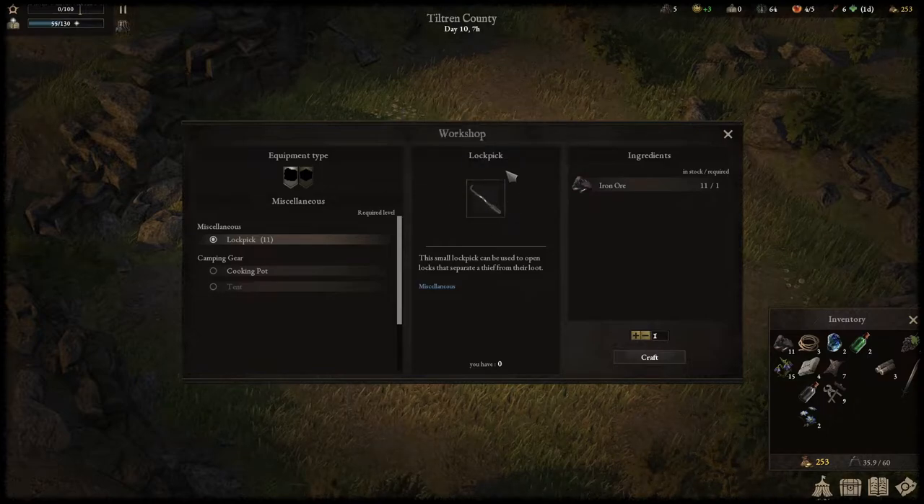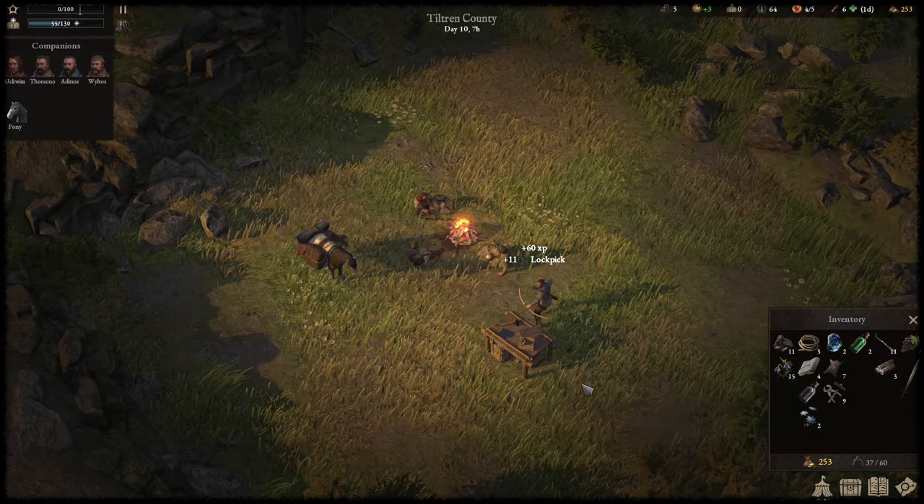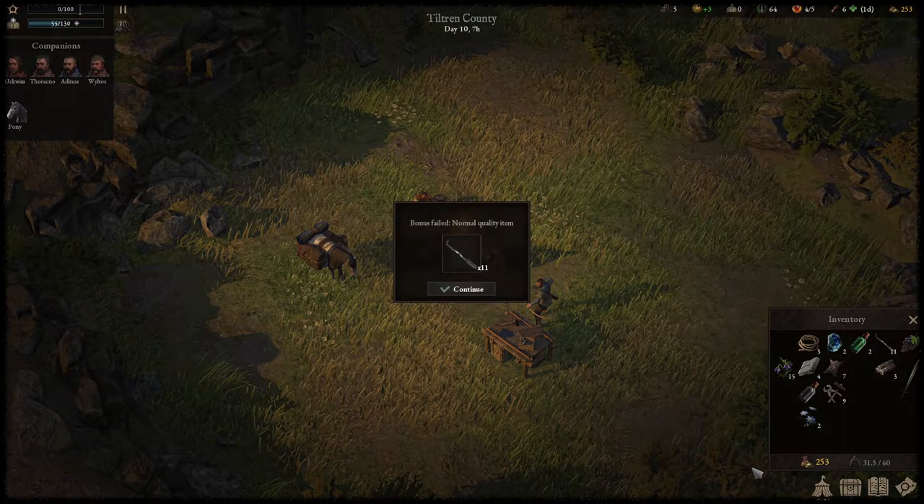In the first step you need lockpicks. You can find them in loot or by buying them at traders, but the easiest and fastest way is to craft them at the workshop within the camp. Just get some iron ore and create a few.